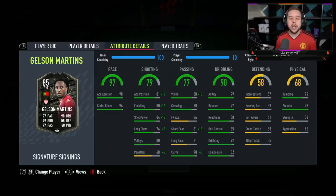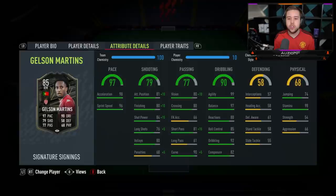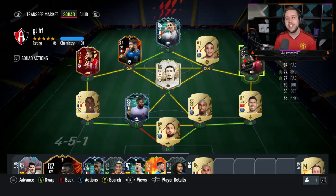The strength being 54 and the aggression being 66 just shows Gelson is going to be one of those players where you have to try to avoid contact situations. He's not going to be a player that uses his strength, because most likely he will be pushed off the ball. Now the links — Portuguese, Ligue 1, and Monaco. The links are absolutely amazing. You can link this guy with Mbappe, Neymar, Hakimi, Kempenbe, and you can also get yourself a cheeky strong link with the new Renato Sanchez card. The links are outrageously good.